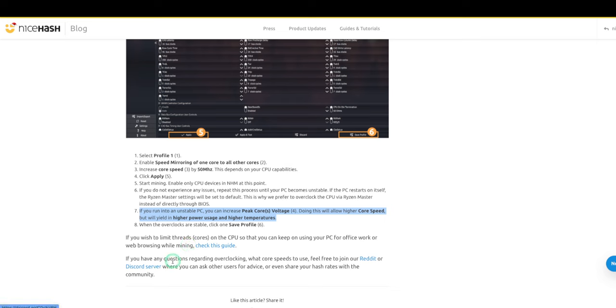If you have any questions regarding overclocking — what core speeds to use — feel free to join their Reddit or Discord server where you can ask other users for advice or share your hash rates with the community. Get into some decent, reputable Discord servers — not a den of vipers — just normal people trying to help each other out. NiceHash Reddit is an option too.